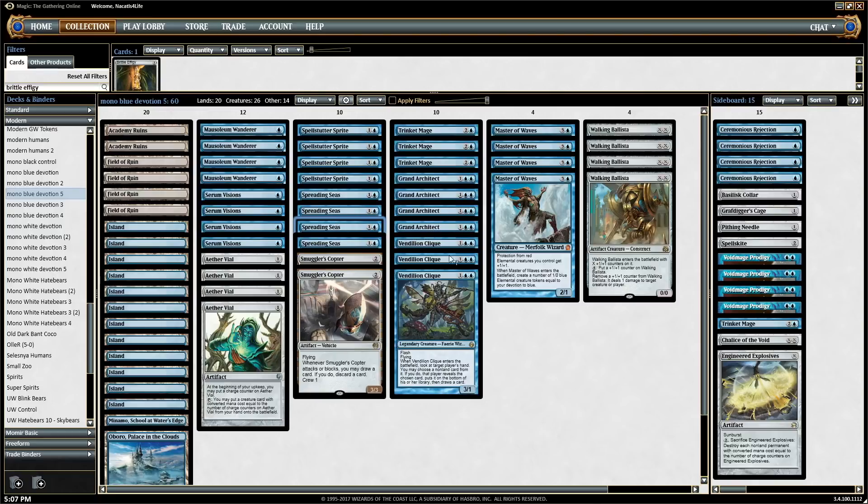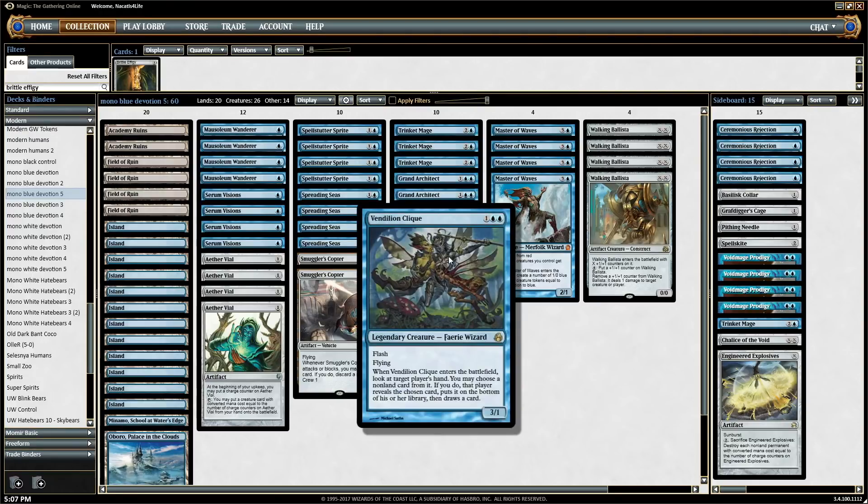Vendilion Clique gives us two devotion, disrupts the opponent, and is good against counterspell combo decks and things like that. It lets us know what's up so we know what to use our counter magic on.